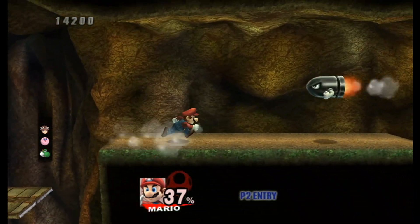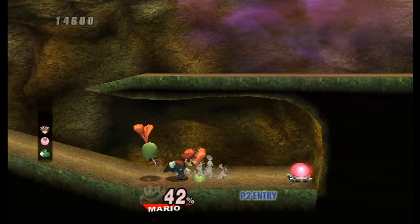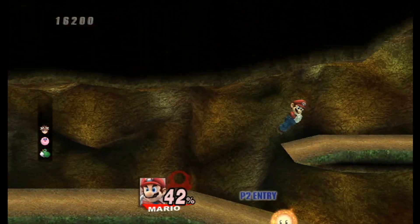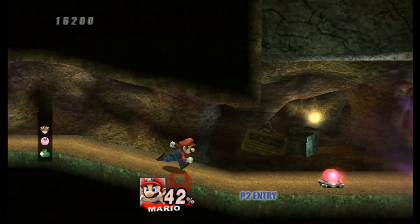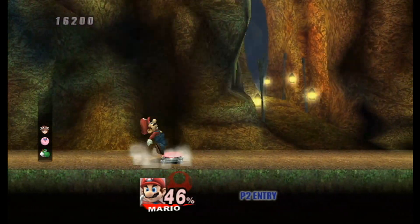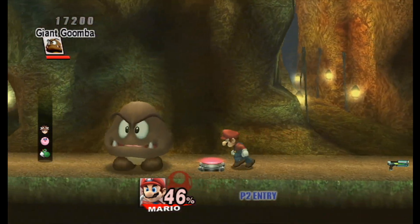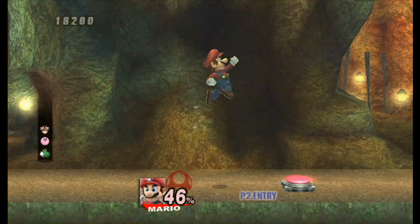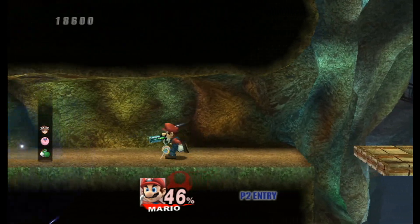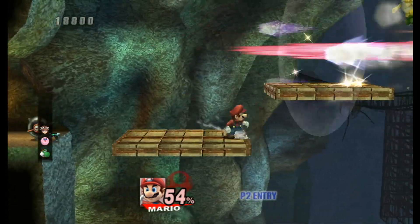Alright, it looks like we got some Bullet Bills right there, and a couple of these other enemies we faced in episode 4 of this playthrough. These little enemies — if we run into them, they try to kiss the heck out of us, like they're trying to marry us. I'm not sure how much damage they do if they try to kiss us. Definitely gotta try to watch out for those enemies right there.